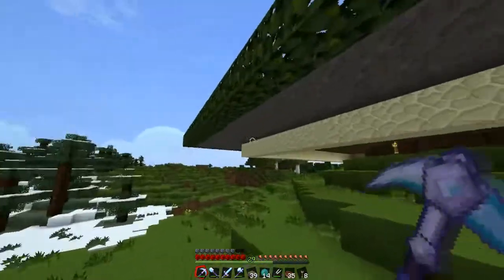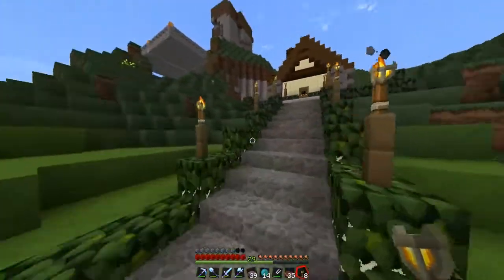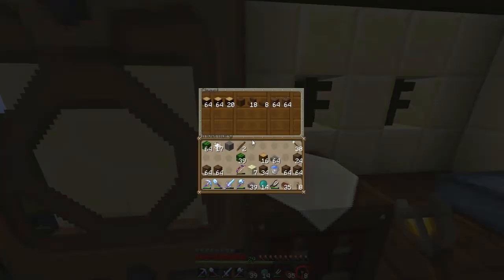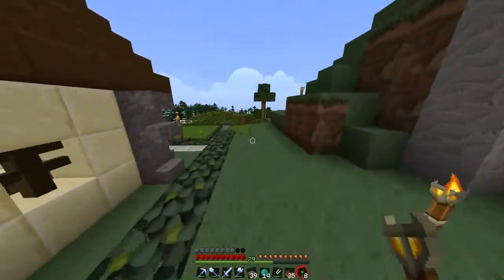Right here I'm going to have stone brick walls. I'm going to go check to see if I actually have any stone here, because I don't really want to go back into my mine. I don't even think I have any cobblestone here — I do not. Back into the mine.